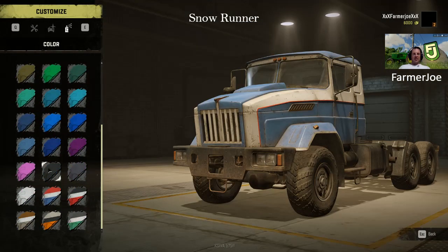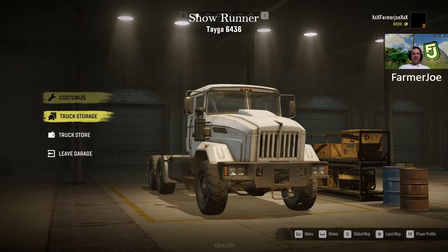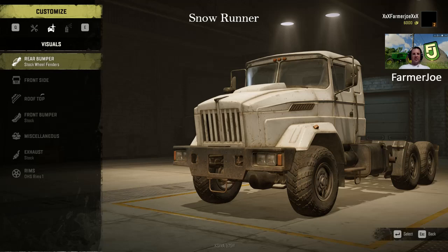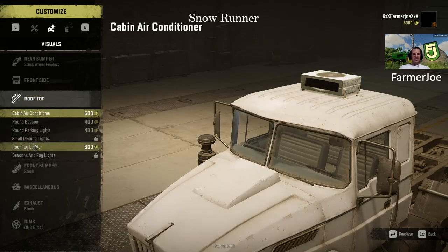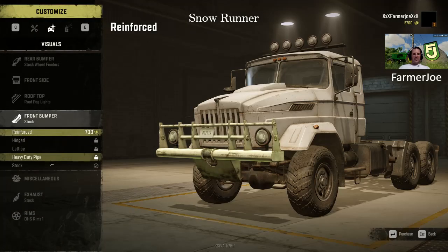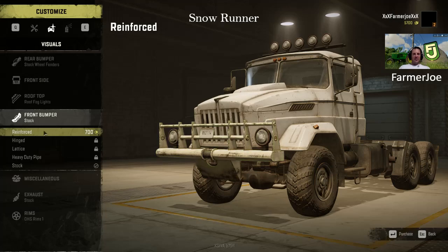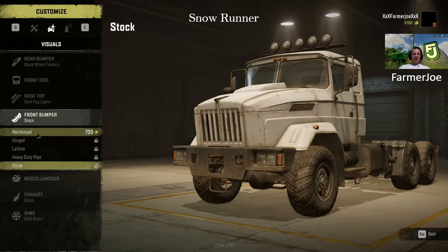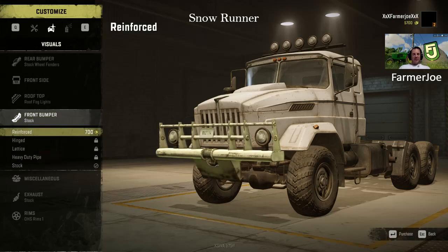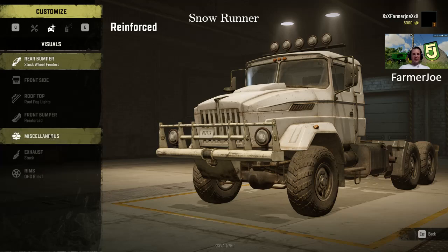Let's give her a quick respray — we're in the snow, so let's make it white. I'll also check for lights: rooftop fog lights — yes, that's a win. If it's dark, those will help a lot. For the front bumper, the reinforced option is worth $700 because it gives a better approach angle and protects the truck when you smash into things. I'll buy those two things; I'll be keeping this truck, so it's worth spending a couple of dollars on it.